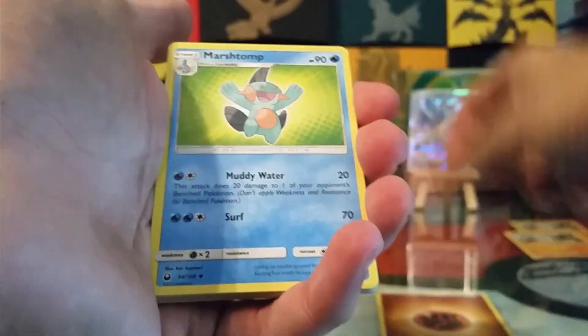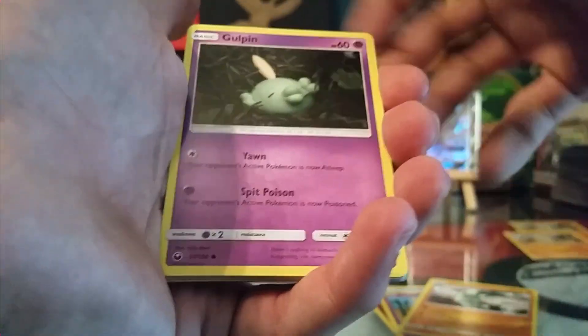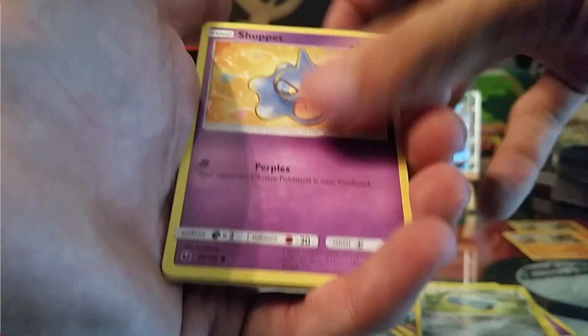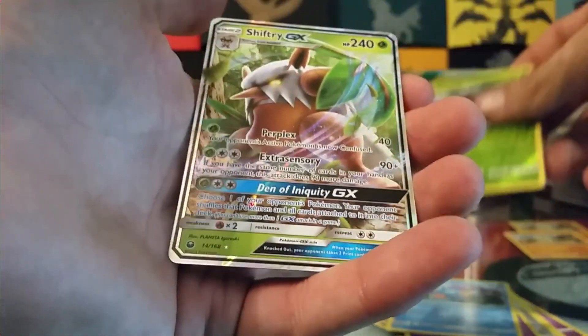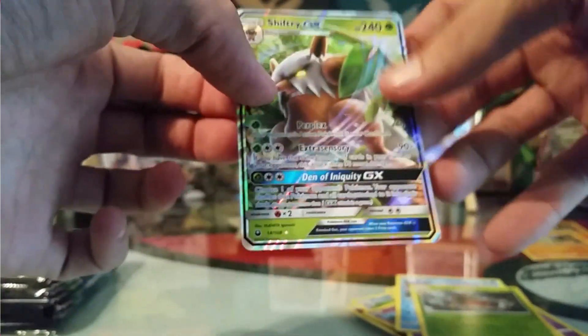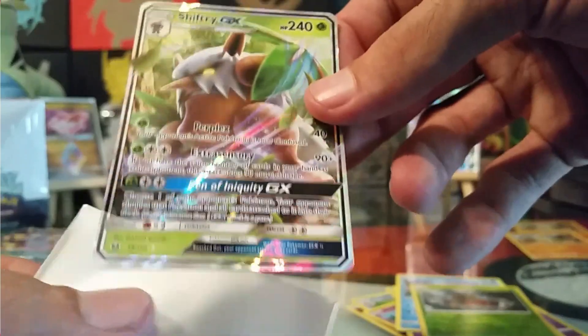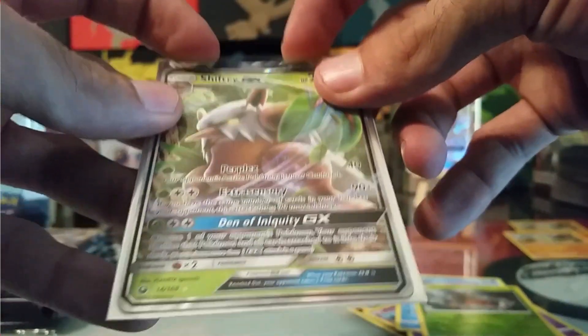Got a Fighting Energy, Marshtomp, Solrock, Donphan, Goldeen, C-Dot, Beldum, Shuppet, Mudkip, Reverse Aerodactyl, and a Shiftry GX! I was hoping to get one of these guys — I am building a Grass and Electric Deck and Shiftry was definitely one of the guys I was wanting to add to it.